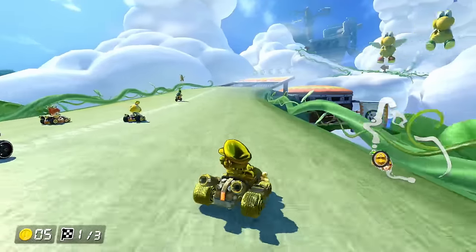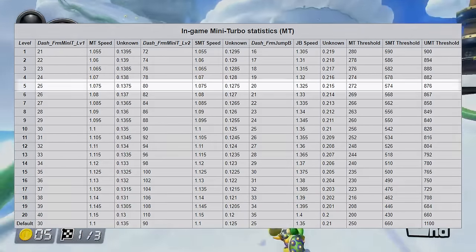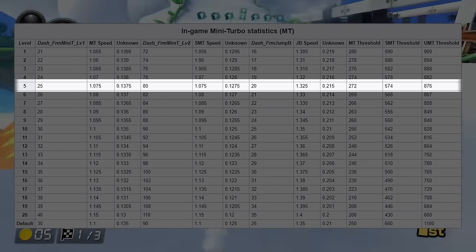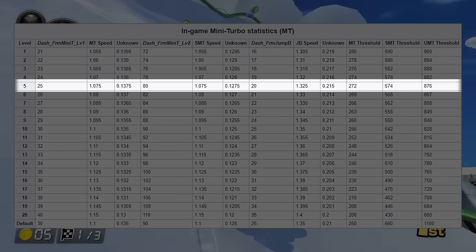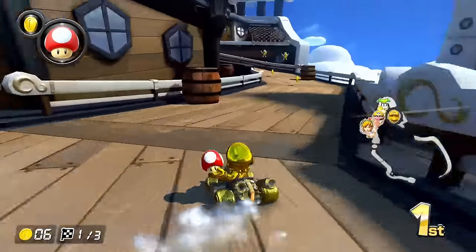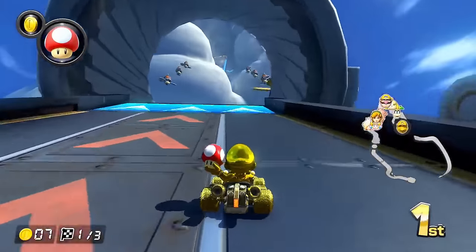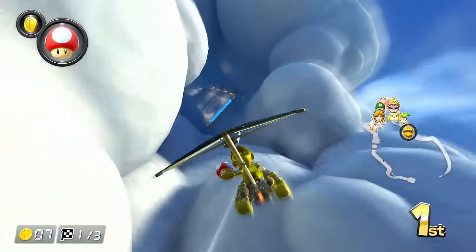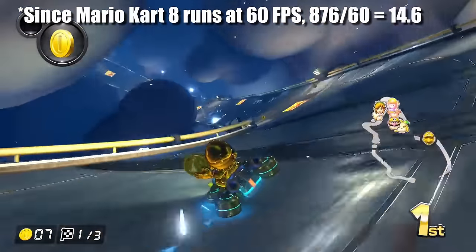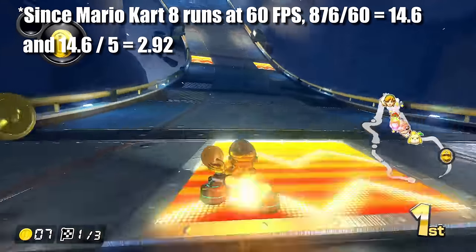If we go back to the mini turbo table and look at the row corresponding to a level of 5, we can see that the MT threshold is 272, the SMT threshold is 574, and the UMT threshold is 876. So to build up an ultra mini turbo with the all-gold loadout, if we use slower charging angles for the whole drift, it would take a full 14.6 seconds to charge up a UMT. If we use the faster charging angle for the whole drift, we can cut the time down by a factor of 5 to get 2.92 seconds.